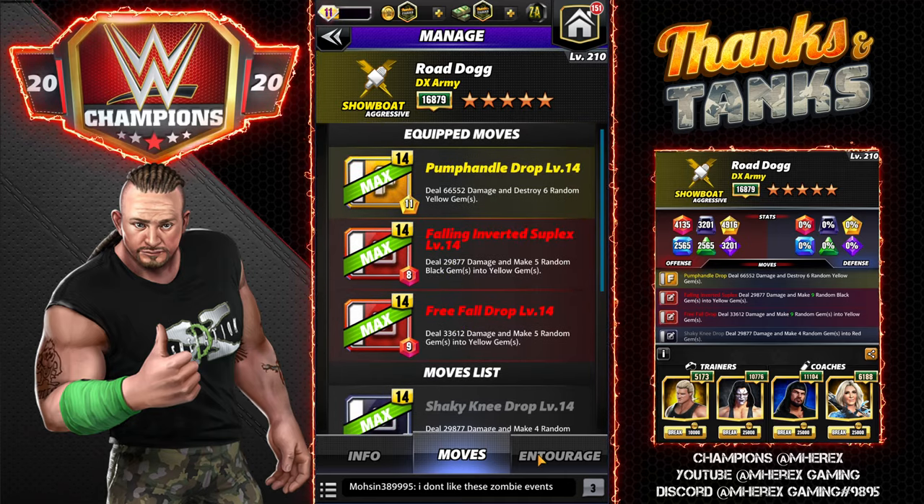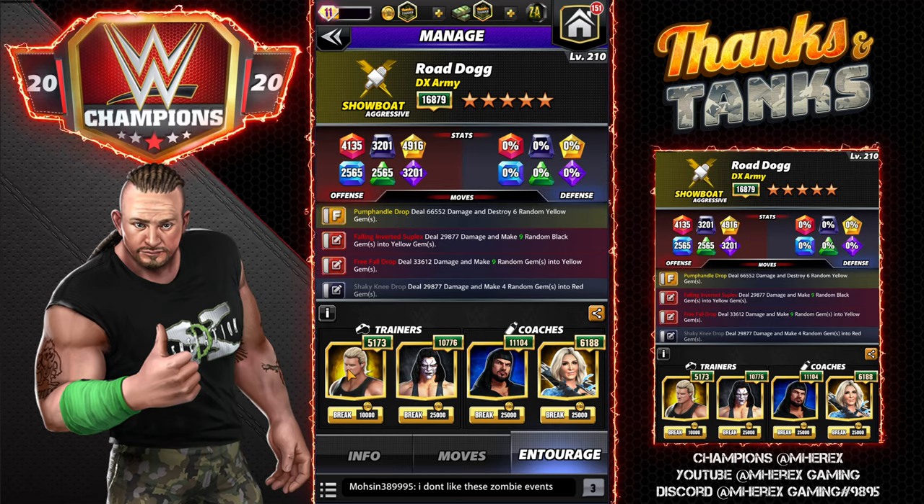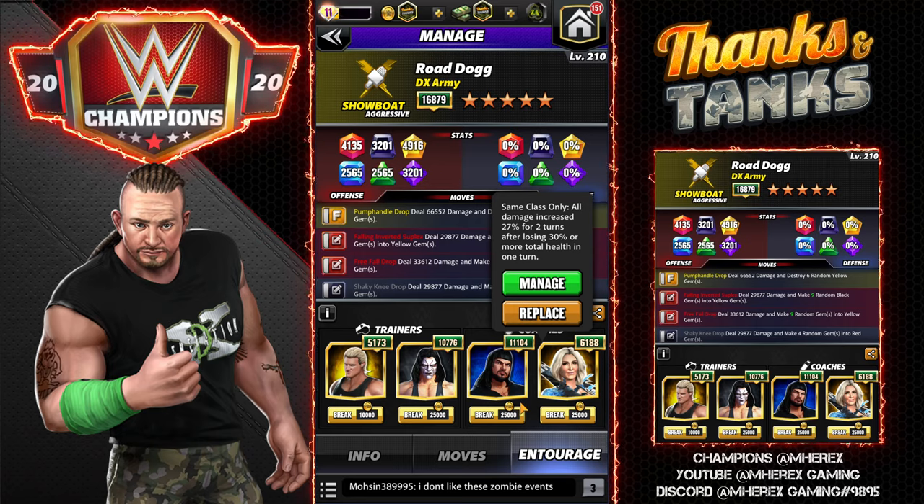First moveset: we're going to run the pump handle drop, which is his finisher — destroys six random yellow gems and does 66K damage. The falling inverted suplex is about 30K damage and makes five random black gems into yellow. The free fall drop does 33K damage and makes five random gems into yellow. For coaches, I'm going to run Ziggler to make more yellows, Sting to get those reds started, and X-Pac to help the reds charge faster for when we need to recycle.